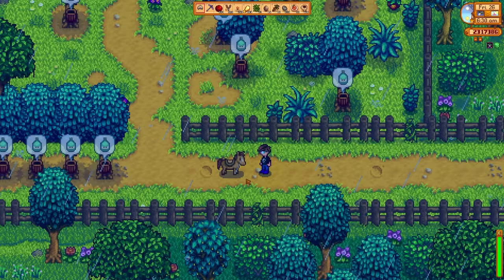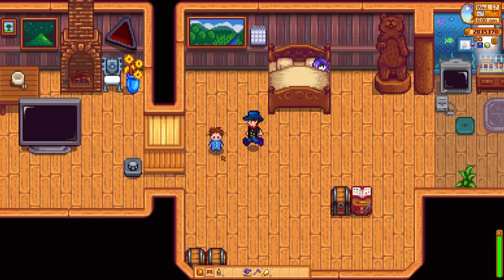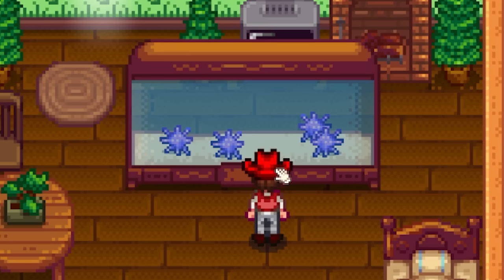You can put a hat on your horse, on the alien scarecrow, and on your children. I have two children in real life and I can confirm you can indeed put hats on them IRL too. You can put hats on sea urchins in fish tanks.